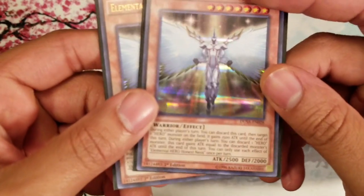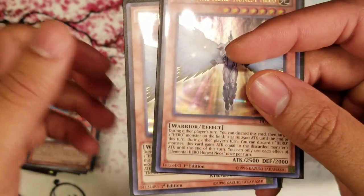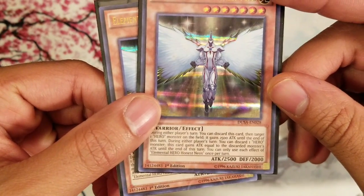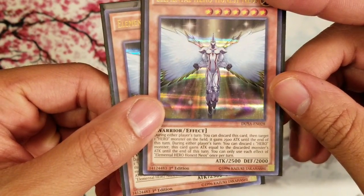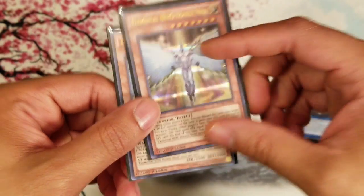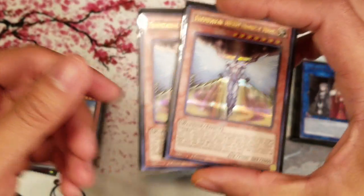I also like Honest Neos because of his second effect. There are cases where you do bring him to the field via Encouraging Hearts, and his second effect lets you discard a HERO monster so he gains attack and the attacking monster is destroyed at the end of the turn — once per turn. Believe it or not, that part of his effect actually won me a game at regionals, so it's pretty solid.